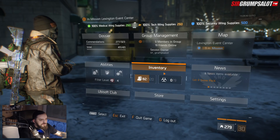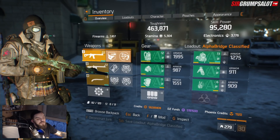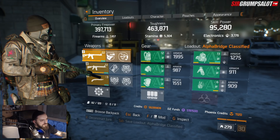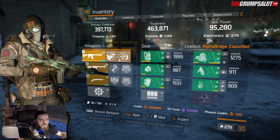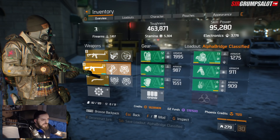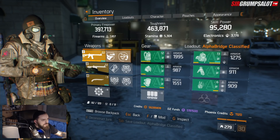I built Alpha Bridge with assault rifles and again treated it as an inspiration, but I don't think it's such a bad build. There is one more detail which most people miss, but I think I caught it in time and it makes Alpha Bridge a little bit stronger. So let's start with the stats.